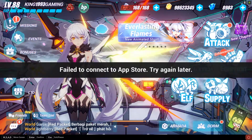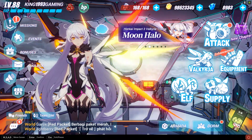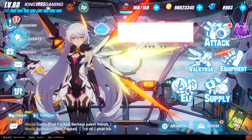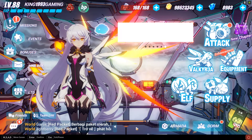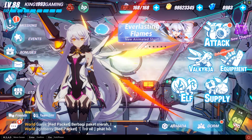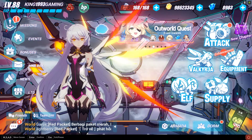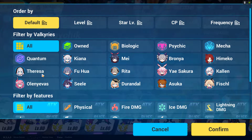Even if you do have Herrscher of Reason, getting her is highly doubtful for many players, because it costs about 28,000 crystals to make about 100 pulls, and many people can get a Herrscher character near the 100-pull pity rate. The complication gets a lot more significant when it comes to getting these Bronya characters, whereas other Valkyrie characters are a lot easier to follow.